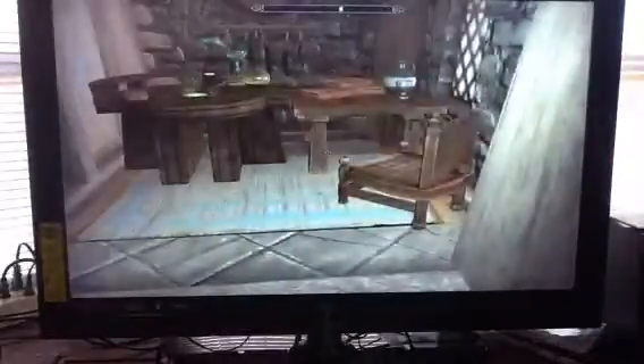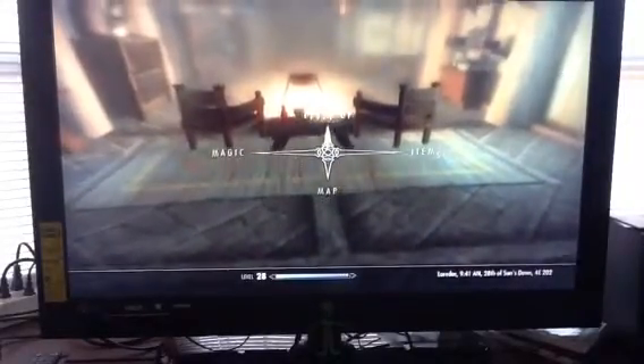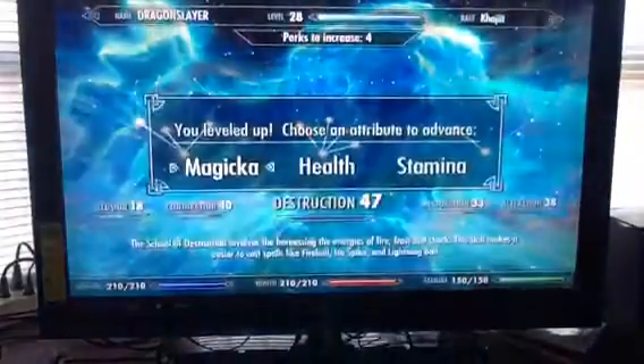Hello YouTube, this is CargoSlayer247 and today we are here to play some Skyrim. I just got the Oghma Infinium and when I read it, it said I could follow three paths. I picked the path of might and when I picked that path my smithing went up and I could level up now because it fully leveled me up.